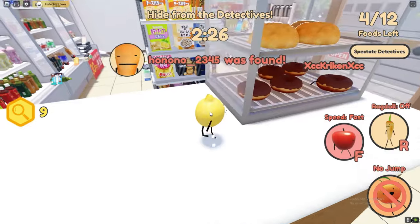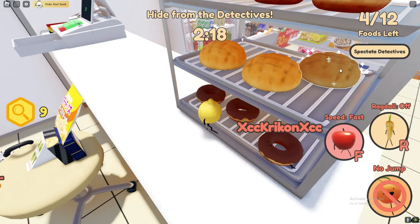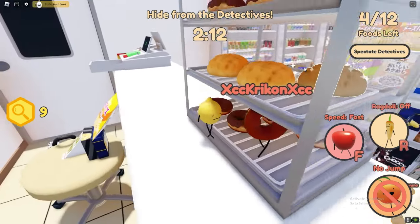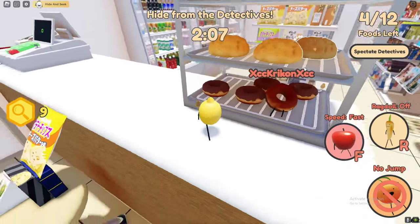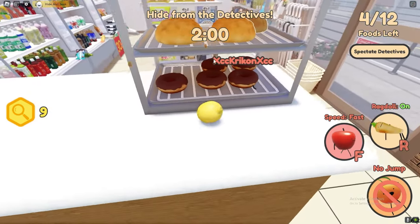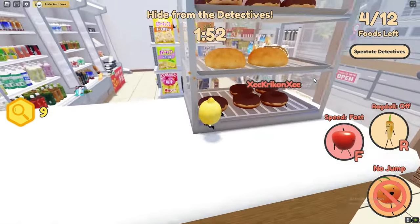There's also a food item up on a second level. To get that one, you need a friend who has the baguette food skin. Tell them to join your server, then have the baguette ragdoll, and walk up on top of them to reach the second layer. Alternatively, if you get boosted early enough you might be able to jump up to it.